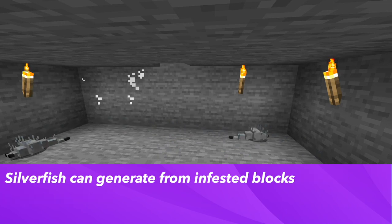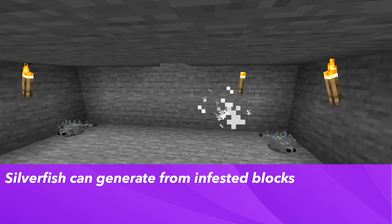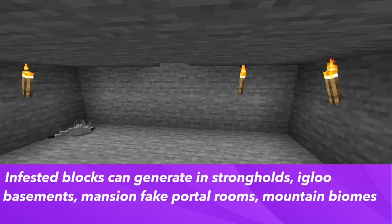The spawning mechanics of silverfish are that they can spawn from infested blocks. Infested blocks generate in strongholds, igloos with basements, mansion fake portal rooms, and mountain biomes.